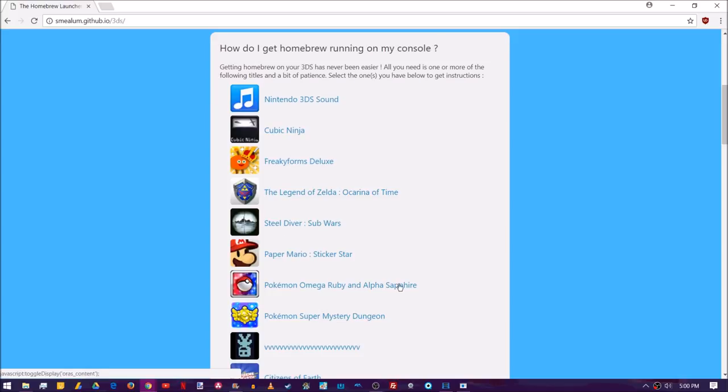Another secondary entry point that I know for sure is working on 11.5 is Pokemon Omega Ruby and Alpha Sapphire. You can go ahead and install what they call Base Hacks — I'll put a link in the description. Essentially you're going to have to be far enough in the game to already have a secret base, or install a save file that is far enough in the game to have a secret base. Then once you open up the game, you'll change the name of your secret base and it will go ahead and launch the Homebrew Launcher. So if you have Pokemon Omega Ruby or Alpha Sapphire, make sure you check out the link in the description to get that set up as your secondary entry point.